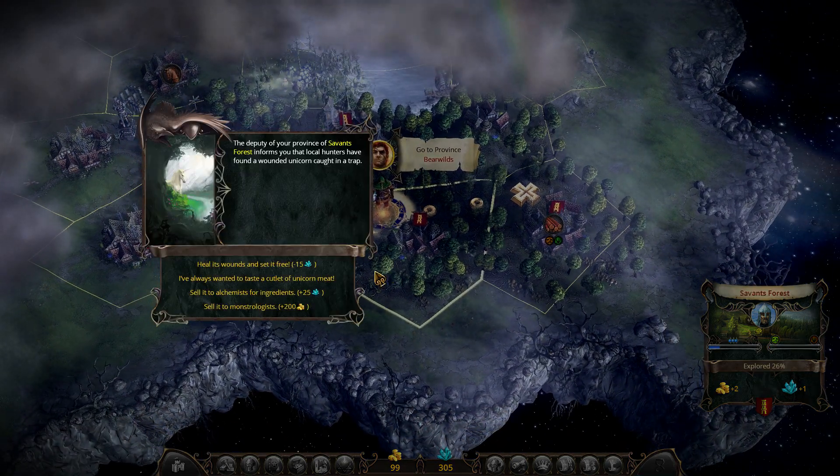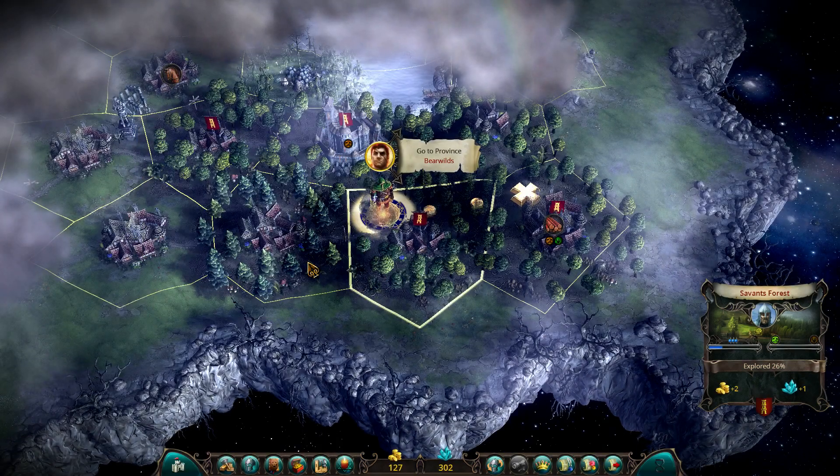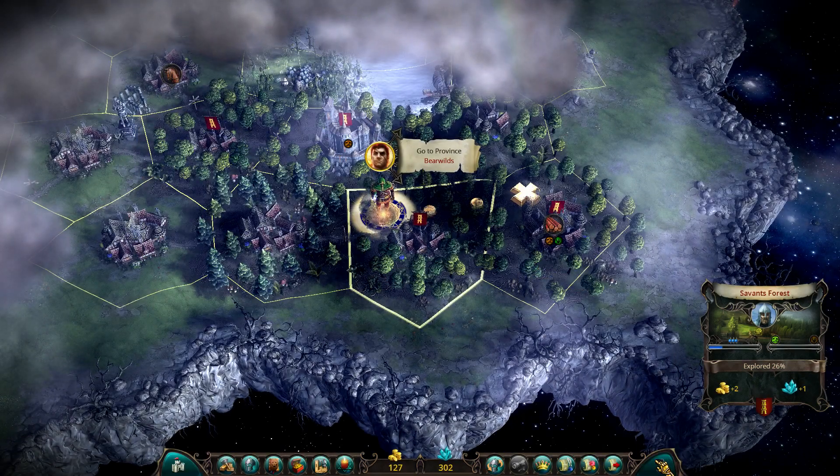There are little events that basically determine whether you're good or evil, which influences your troops' morale and stuff — more so at the end of the game than at the beginning.